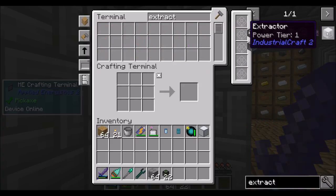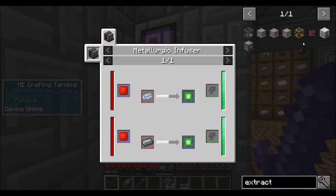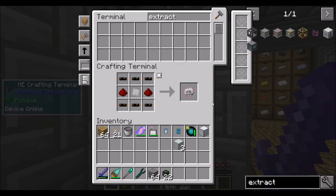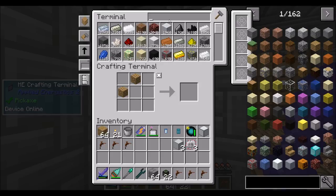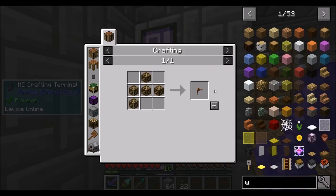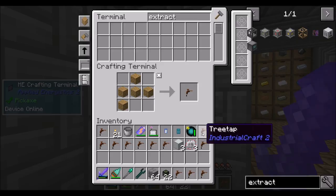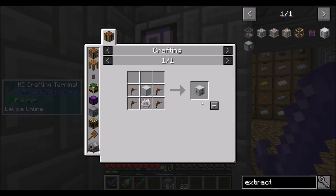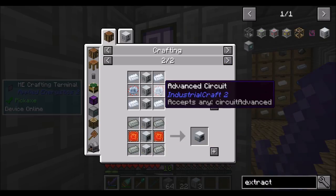So we need three extractors from IC2 — sweet, that was pretty easy to do. And then we're going to need, at some point — wow, cool, I have a lot of things. Wood, wood, wood, wood, wood. Nice — three extractors. And then the electrolyzer needs two advanced circuits.